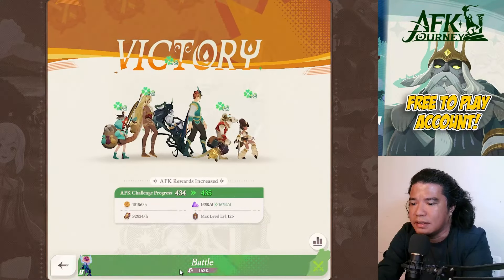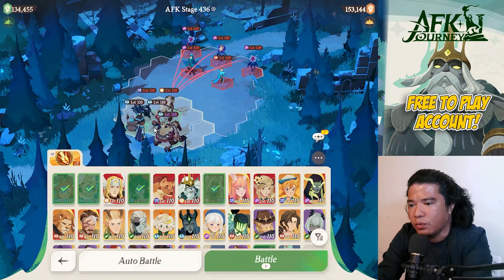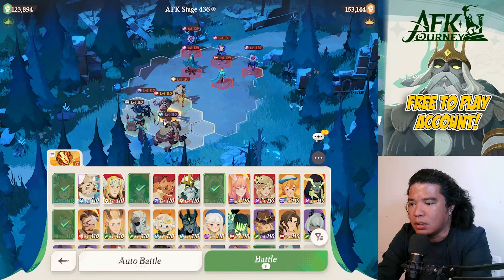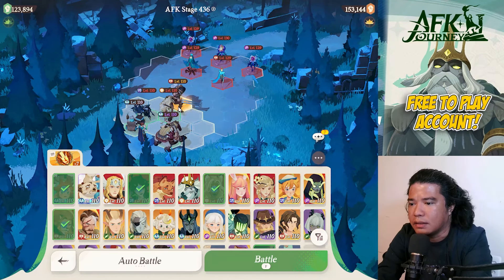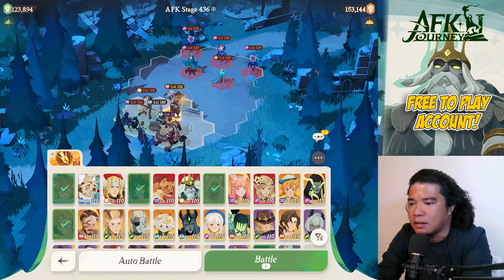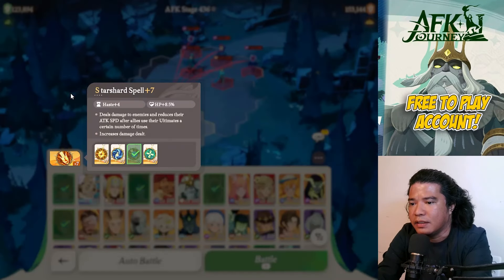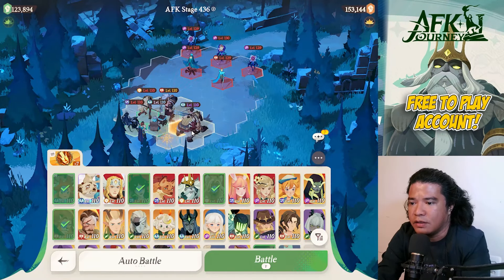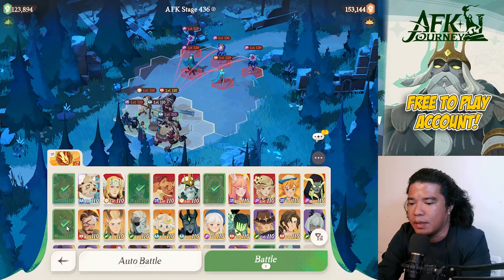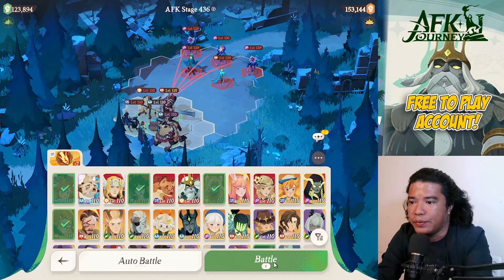On stage 436, remove Smokey and Murky and replace with Brutus. Same setup again. Still using the Star Shard spell — pause the video for the positioning. Brutus is at front; my Brutus is only legendary. Let's challenge this.